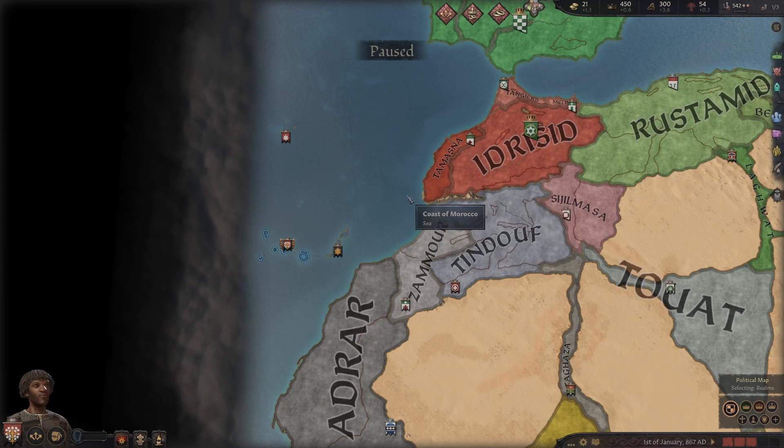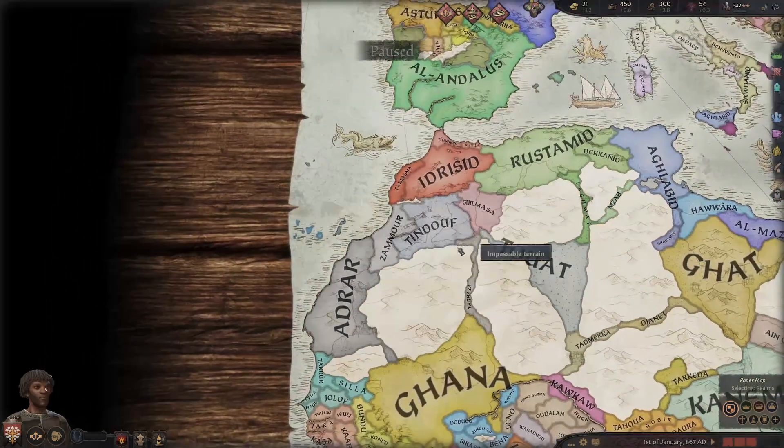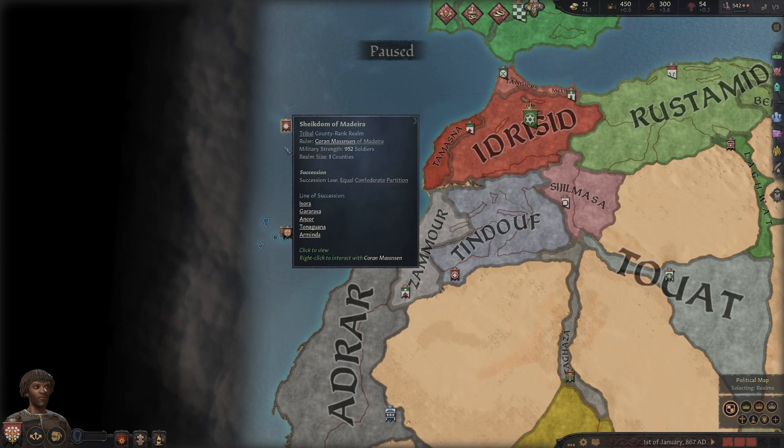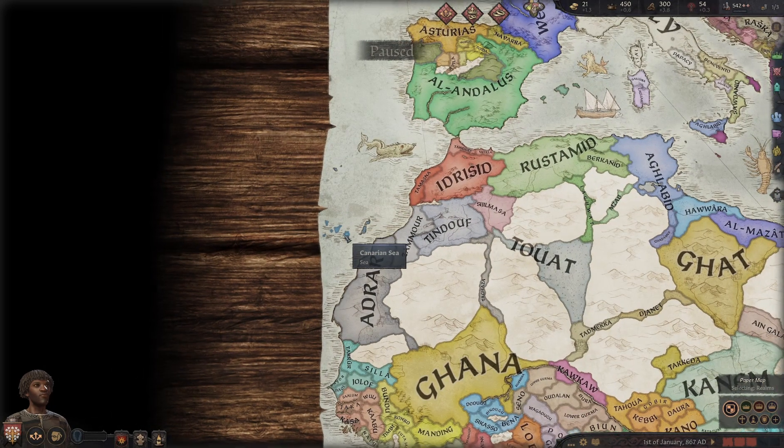So in patch 1.6.1, Paradox added a lot of updates to the Canary Isles, which is over here on the west coast of Africa, these islands over here. I think mainly these two, although it does count this one as part of it as well. These are the main isles, and then obviously this tiny one up here as well. They added a new culture, a new religion, a new decision, and some new buildings for the island. I think it'll make a really cool campaign — basically like a mini free DLC for these islands, which came out of nowhere and is really fun.